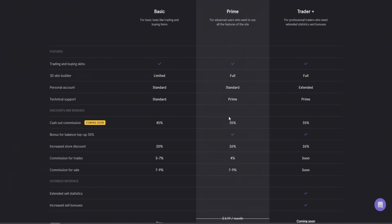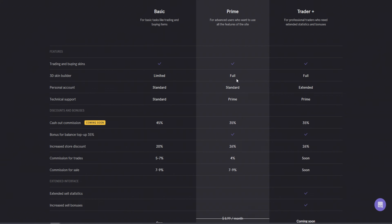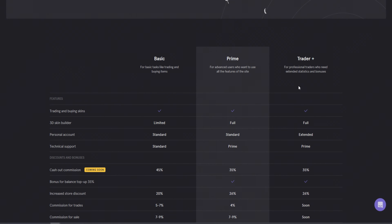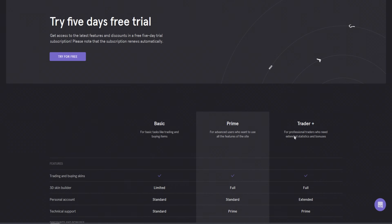We're going to choose a plan and have a look at what it includes. With Prime, if you pay $9 a month — or get five days free with my link — you get the full 3D skin builder, technical support in the Prime version, a lower cash-out commission which is 10% lower once implemented, and a store discount with lower commission on trades. They also have a third tier called Trader Plus, but that's not available yet, so things could change.